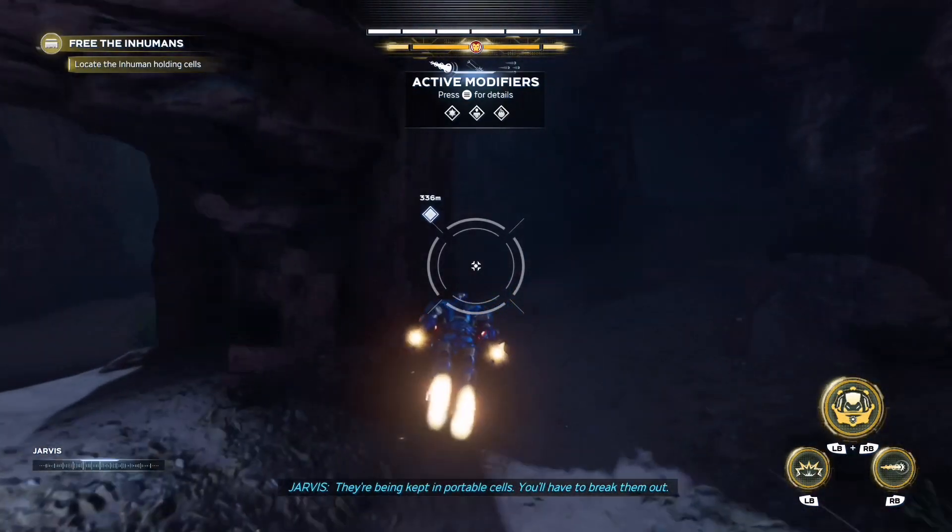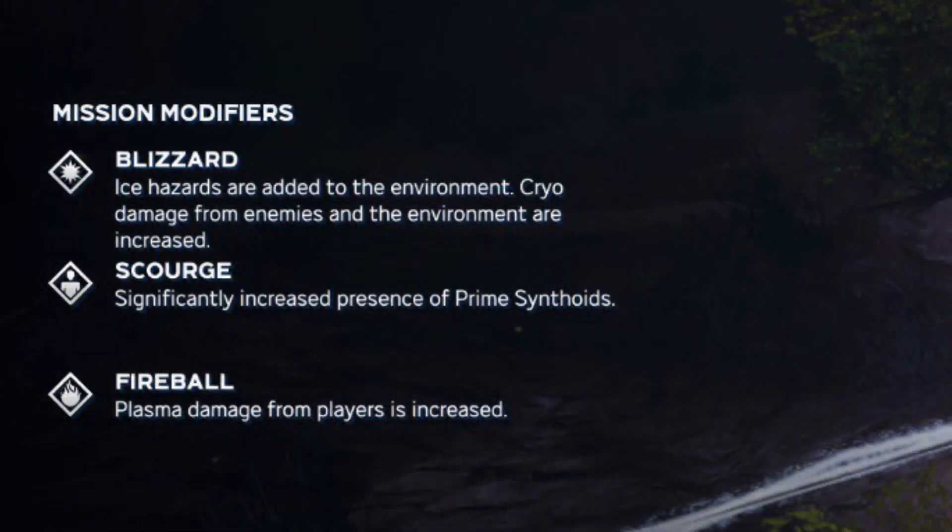Getting right into the gameplay, we can press the start button and see the modifiers that are activated. We have Blizzard, Scourge, and Fireball for this certain mission.